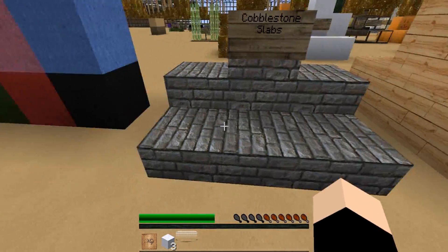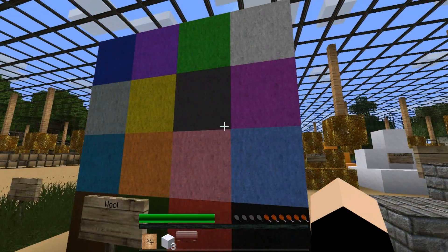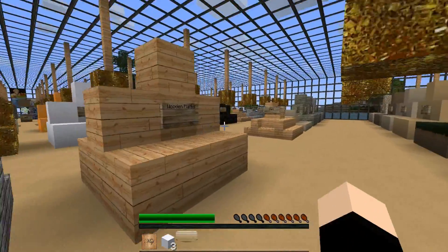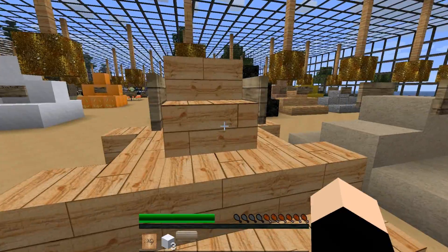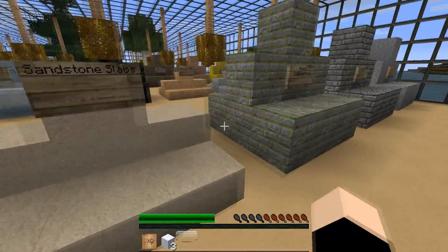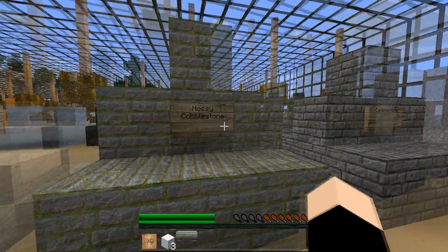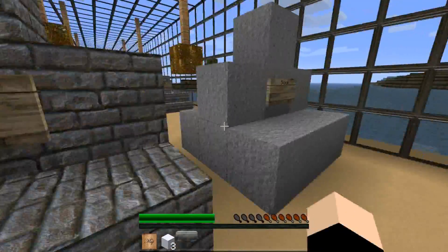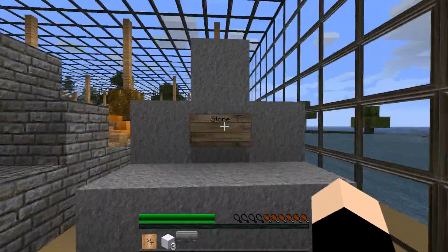Cobblestone tiles a lot better now, as you can see, as does wool. I finally fixed the wool — a few of you were pointing me out for that. Wood's fine. There are stairs, stone slabs. Mossy cobblestone now tiles — I never made that tile in the first place, sorry, but it's finally done now, finished, finalised. Stone now tiles a lot better, as you can see.